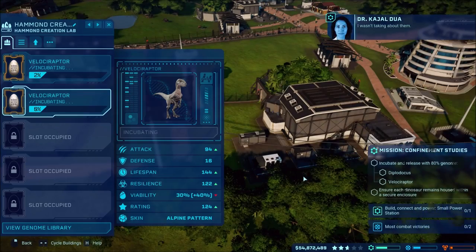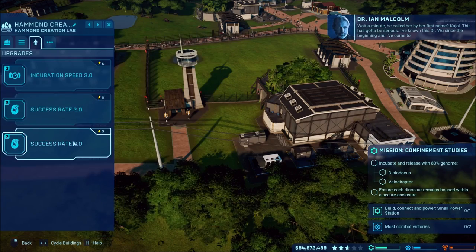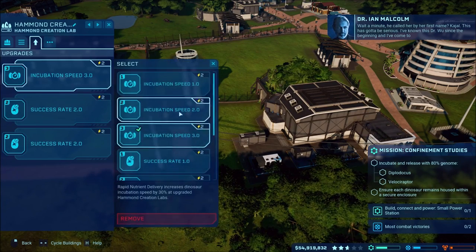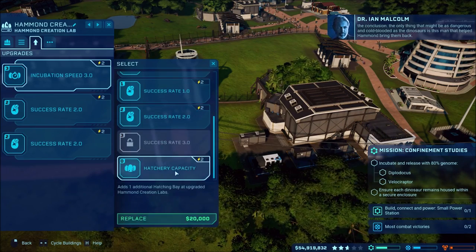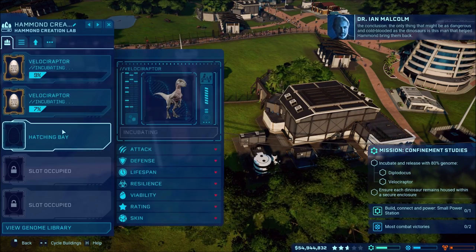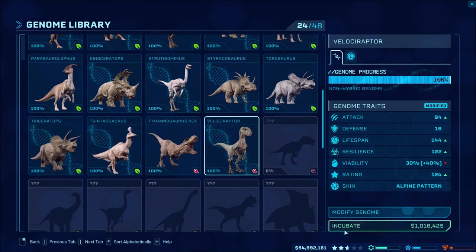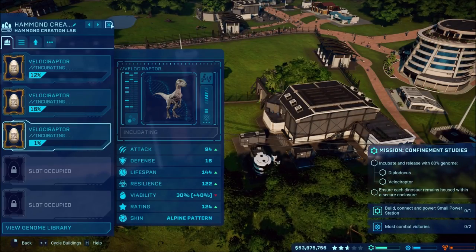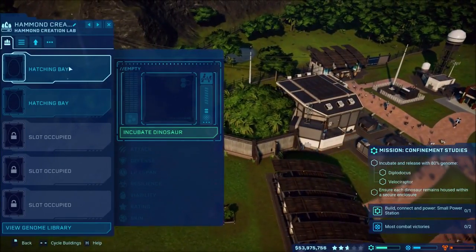Since we need more than one, I'll go ahead and incubate a couple of Velociraptors. I'll switch the hatchery out - change the speed to hatchery capacity - and add another one to get all the Velociraptors going. Hopefully three is enough; I'm pretty sure that's the minimum. Over here we'll also do the Diplodocus.